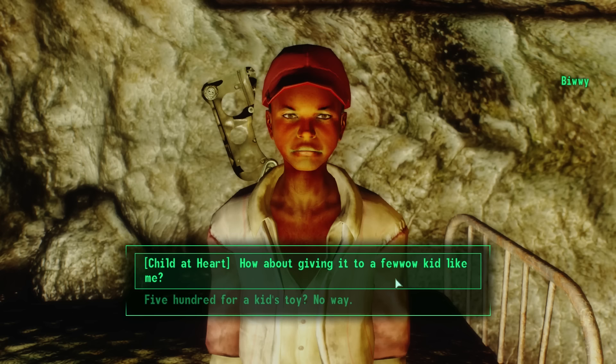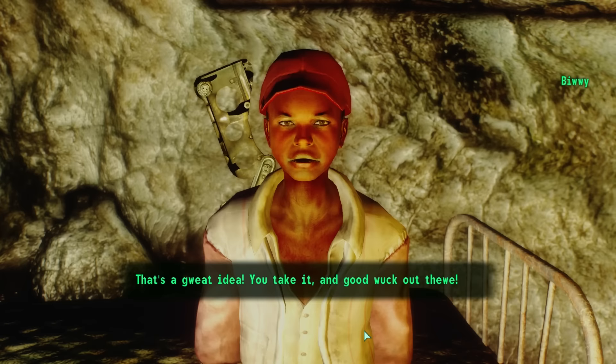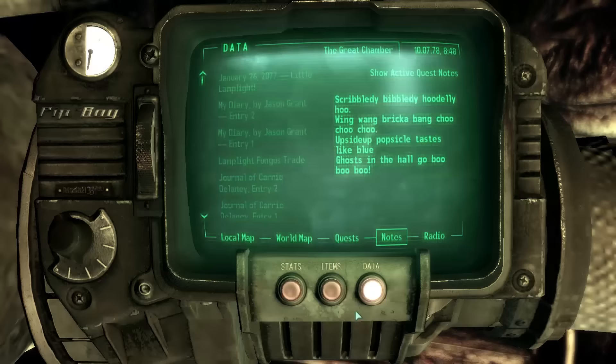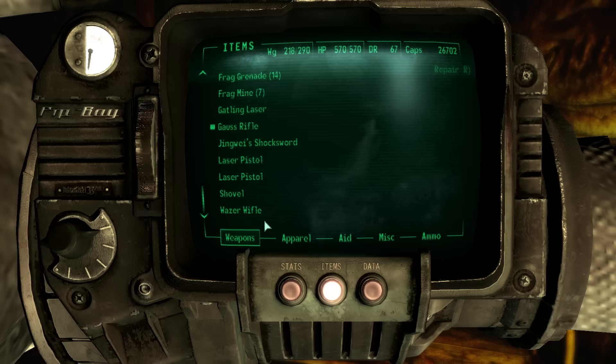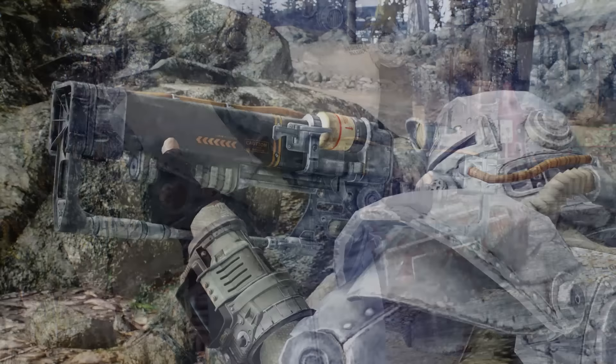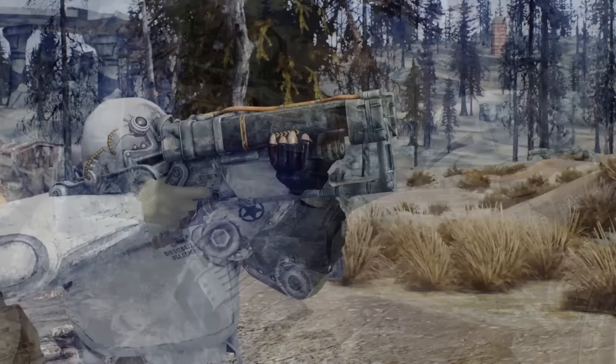We could pay 500 caps, or pass a Child at Heart check to say: 'How about giving it to a fellow kid like me?' He replies: 'That's a great idea. You take it and good work out there.' With that, Billy gives us the Wazer Rifle — the best laser rifle in the vanilla game. It deals 29 damage compared to a laser rifle's 25, six more points of critical damage (28 vs. 22), a DPS of 59.3, ammo capacity of 30 vs. 24, and durability almost 500 greater than a typical laser rifle.